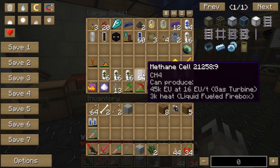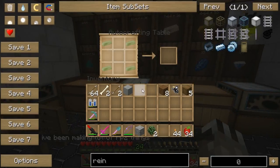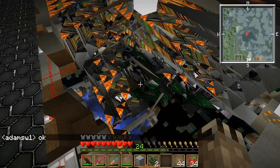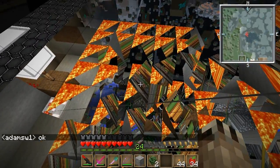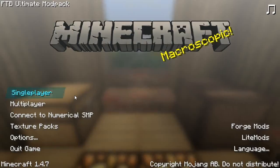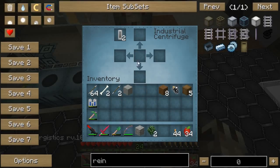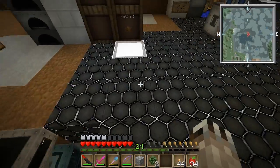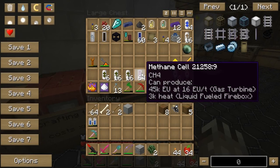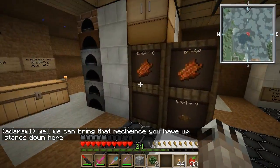Another big energy source: methane cells. This stack of 64 methane cells would produce like 3 million EU when we get the gas turbine finished, which is nowhere near completion. To produce methane cells, you just take some zombie flesh — 16 zombie flesh plus one empty cell goes into one methane cell. No byproducts, so it's not too much to handle. Each cell gives 45,000 EU, but it does take 25,000 EU to produce them. It's a net profit, so it's worth it.